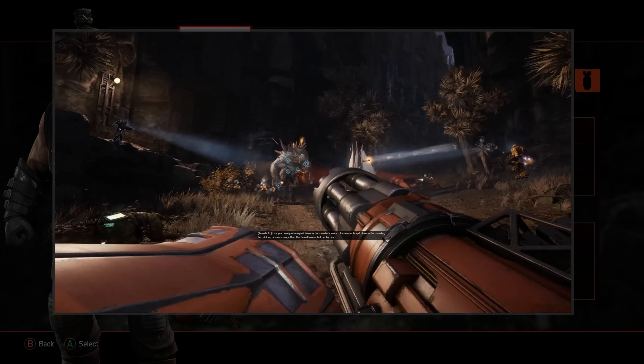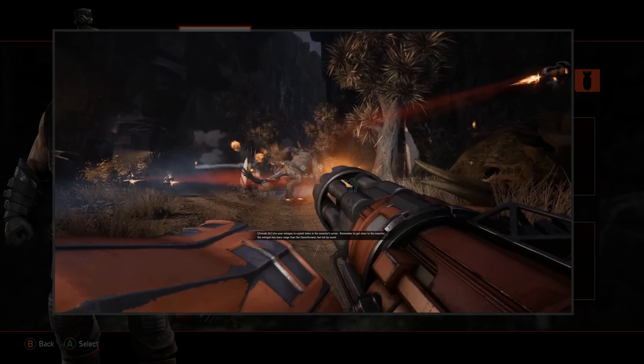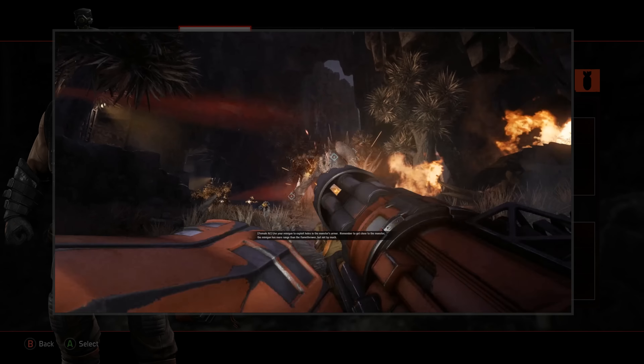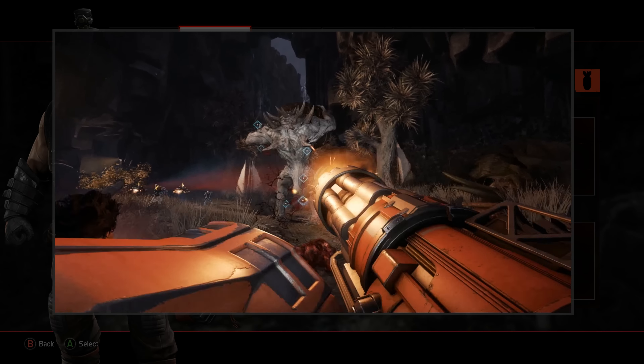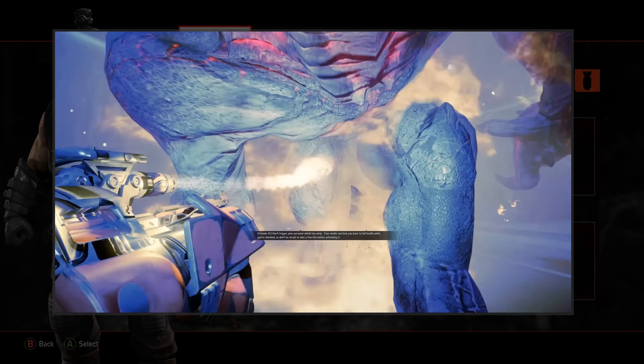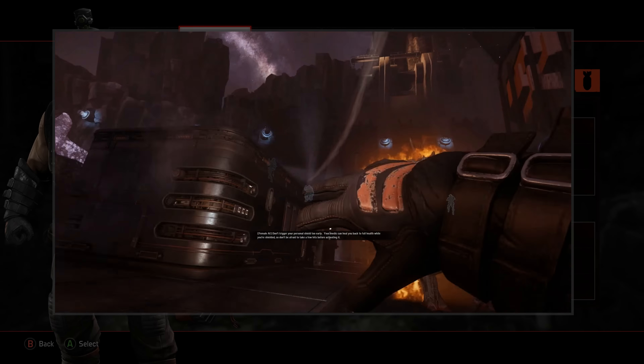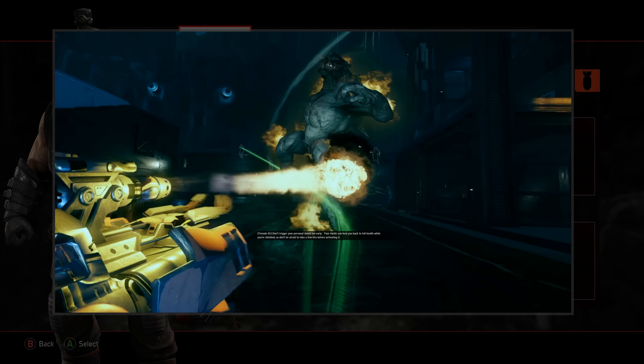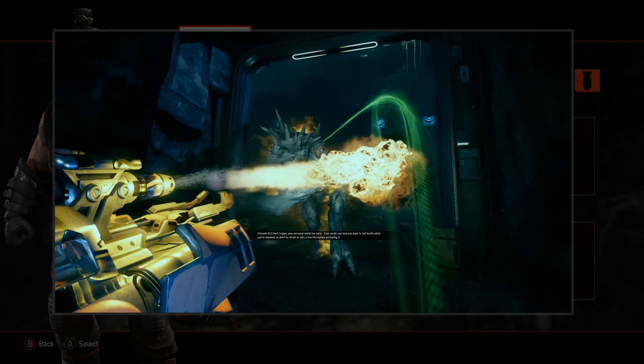Use your minigun to exploit holes in the monster's armor. Remember to get close to the monster — the minigun has more range than the flamethrower, but not by much. Don't trigger your personal shield too early. Your medic can heal you back to full health while you're shielded, so don't be afraid to take a few hits before activating it.